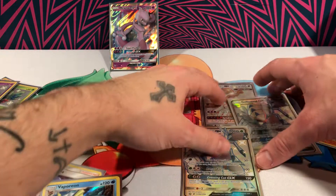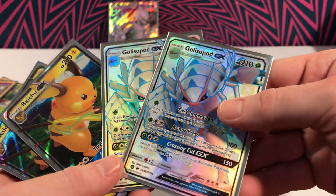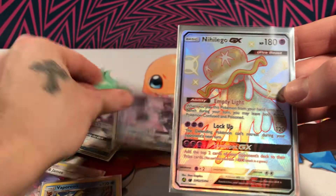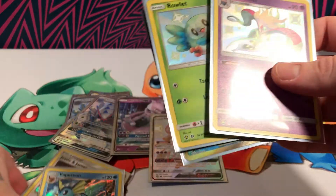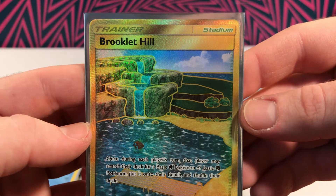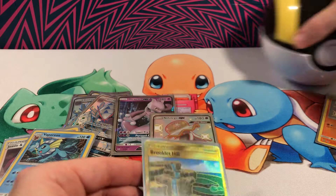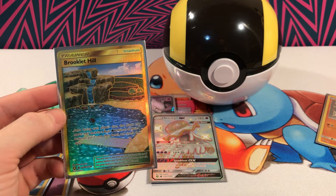So we've got two Golissapods, two Raichu GX, a Mewtwo GX, Nialego GX, and a few holos, as well as this beautiful Stadium Golden Trainer card — Brooklet Hill. Very cool. This Ultra Ball collection was definitely a win. Thank you so much everybody for watching. This has been a lot of fun. Make sure to like this video, subscribe, and we'll see you next time.